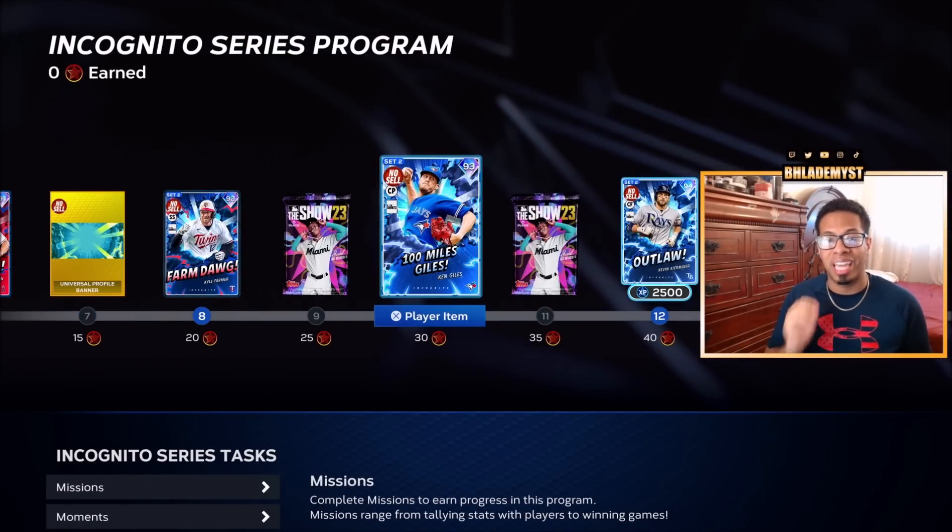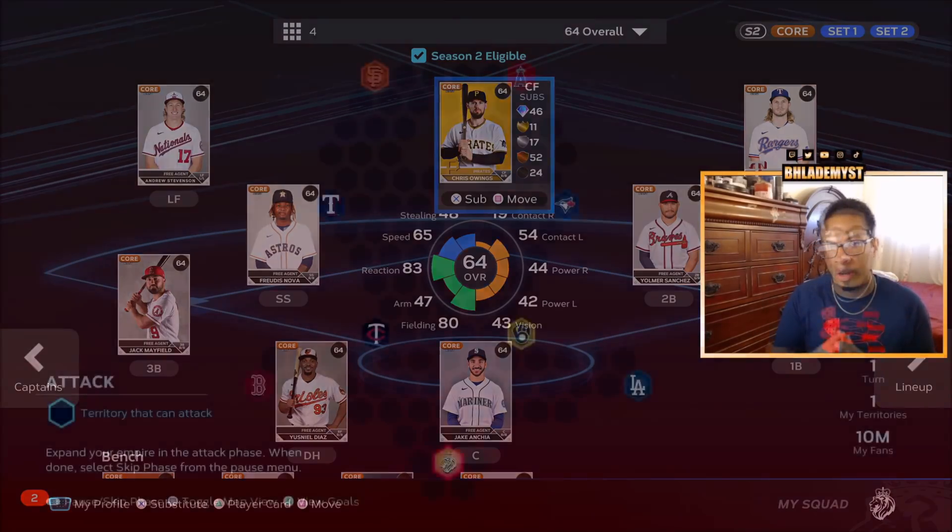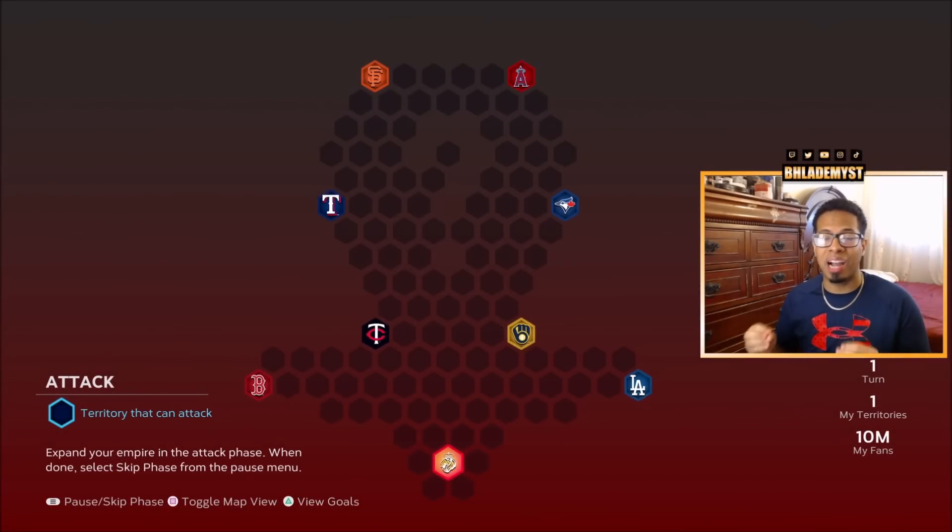That one diamond being Ken Jot. Step four is going to be a rinse and repeat of step two — that one additional diamond we want to make sure that we add to the squad instantly so we don't forget later on. Step number five is going to be the conquest map for the Incognito program.